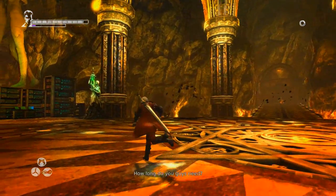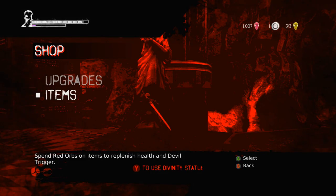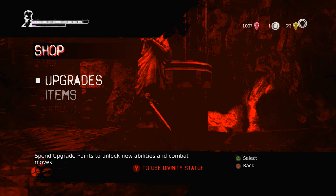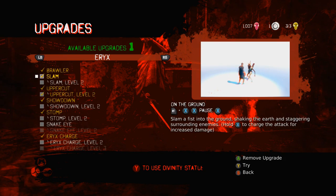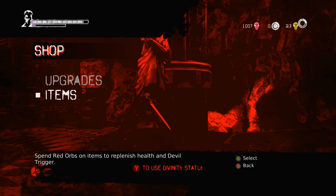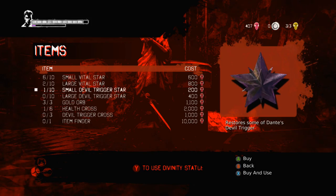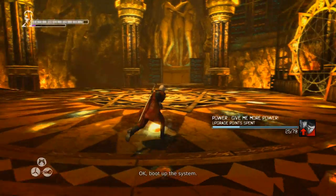Good thing they got it. Now we can go upgrade some stuff before we get out of here. Let's see what's stronger — upgrade Erix, buy Showdown level 2, and buy a large vital item. That just wiped out all my points. Alright, boot up the system — here we go!